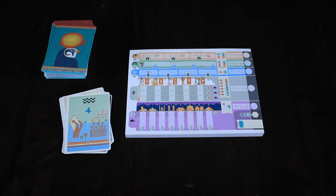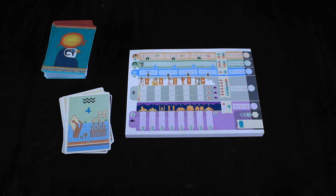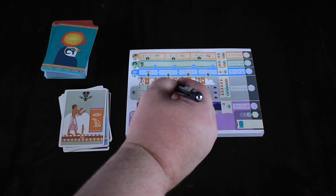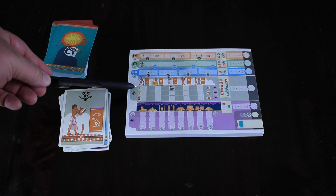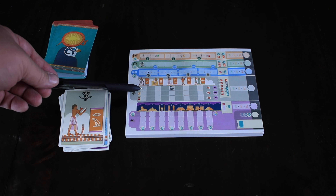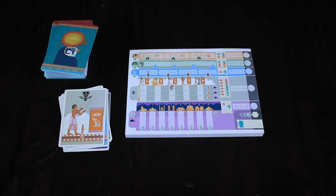The next section is all about set collection. We have first, second, and third era rows. When you get one of these cards — say we're in the first era — you look at the symbol and fill that in on your board. You want to try to fill in as many as possible. At the first age, if you don't have anything filled in, you lose five points. One or two columns filled in is worth zero points, but three, four, or five things filled in is worth five, ten, and fifteen points respectively.